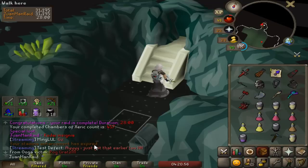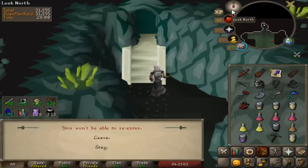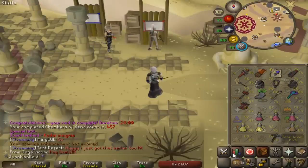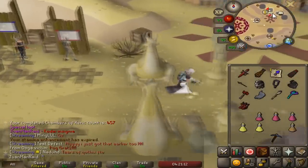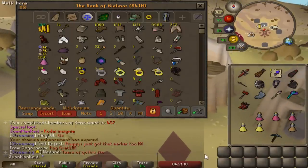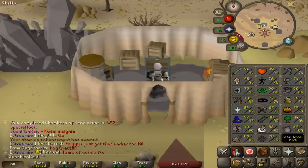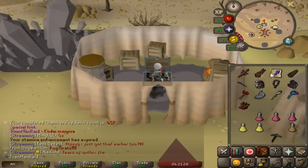Do I have to get the shitty master wand? Yeah, I do — I have to get that master wand now. Just got my first ever mega rare. I'm glad it wasn't an Elder Maul, to be honest. It's perfect because I need to train my Slayer, so having a Kodai Wand would be amazing for barraging and whatnot. I can't use it yet — I need 43 more Magic levels — but I'll have some good uses for this Kodai eventually at 95.